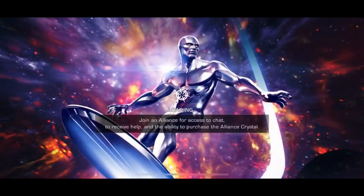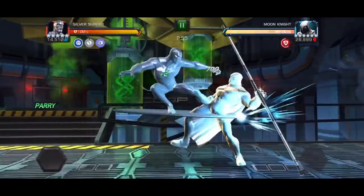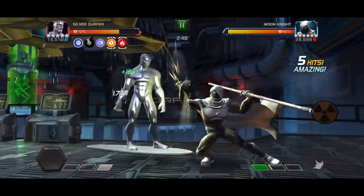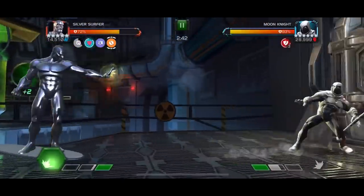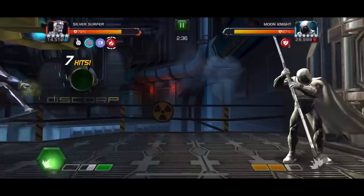I will mess up with Silver Surfer somewhere later down the line so he's going to get KO'd, but first let's check how he's doing here and now. The idea is to start with a heavy attack relatively soon. I did make a slip up and eat a five-hit combo, but since this is Freezer Burn we're going to be getting a lot of Incinerate and Coldsnap debuffs on us and we can heal up with Willpower quite easily.